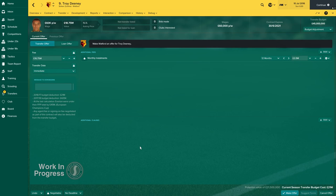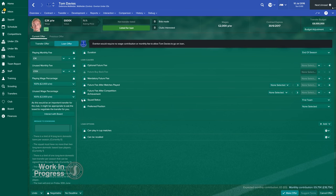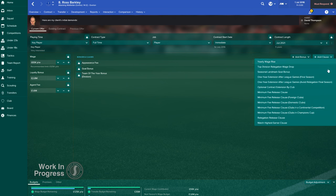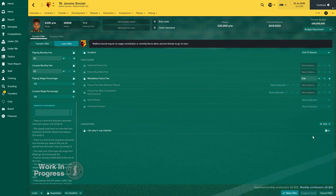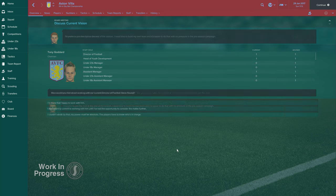Also new for FM17 is a third transfer lock option that lets you agree to lock down a specific clause or bonus in a transfer deal or contract, but not lock down its value, giving you a little bit more leeway in negotiations. Speaking of clauses, we've added several new ones including separate wage fees in a loan deal depending on whether a player actually plays or not, minimum fee release clauses if the bidding team is involved in continental competition, and mandatory future fees attached to loan transfers. It's not just players who can get transferred — it can happen with managers too, and you can now arrange for these to happen at the end of a season.